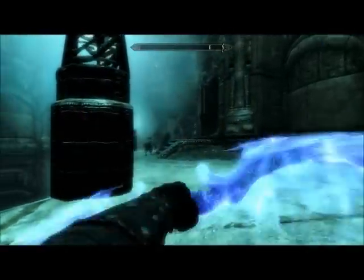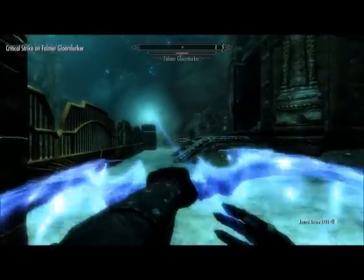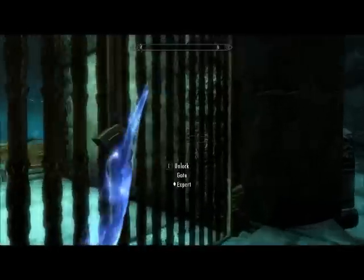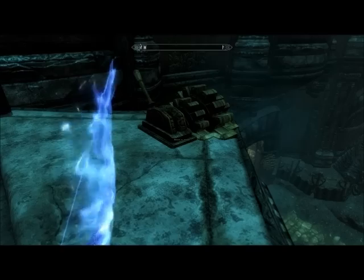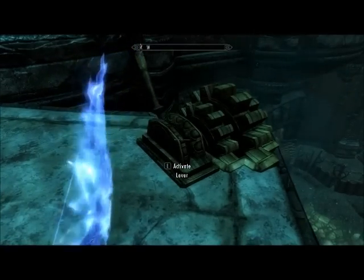When you first enter this large area, you will find a Falmer patrolling up top. You may wish to get rid of him while he is here, so that he does not alert the others below. If you are feeling sneaky, you can activate this crossbow when this Falmer is standing in front of the second house. Once you have eliminated the Falmer, you will want to head to the left and activate this lever.